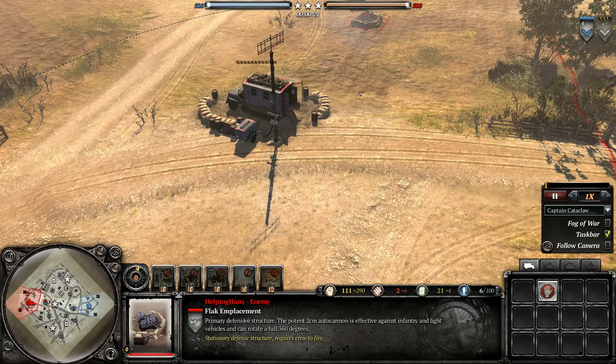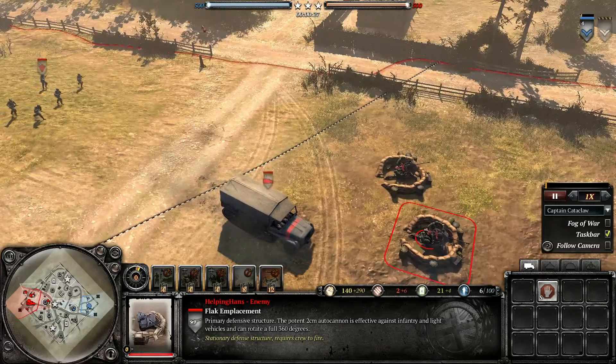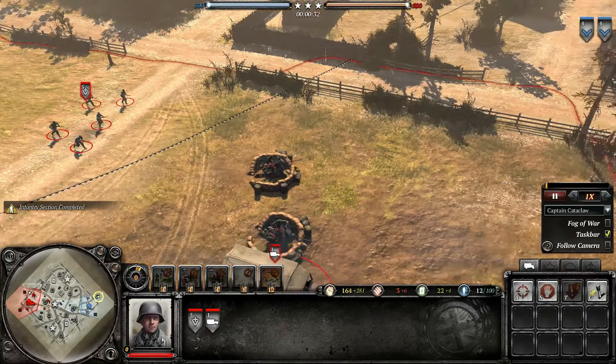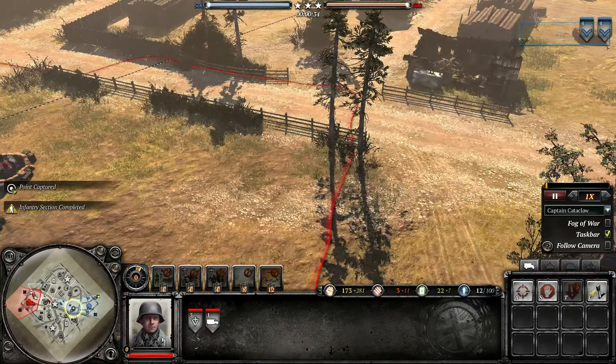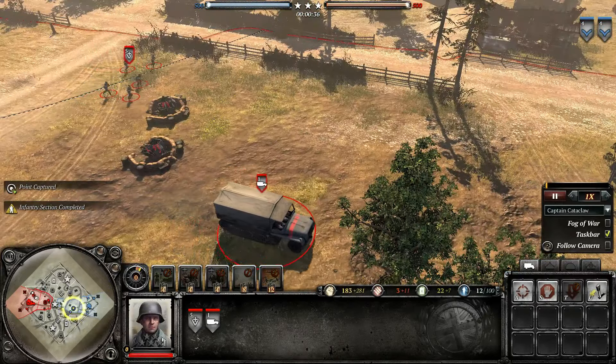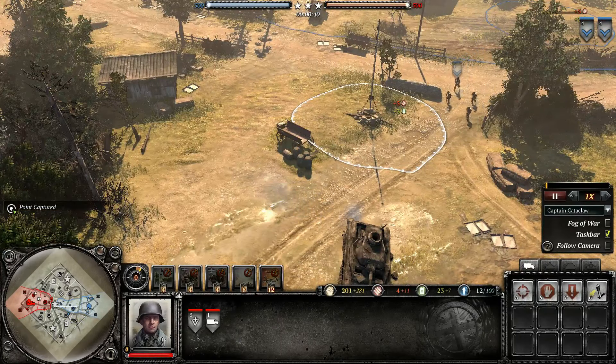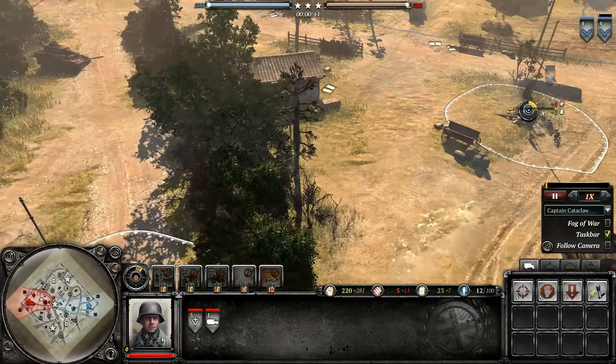Finally, two names that I can easily pronounce. The OKW player is going for a Volksgrenadier instead of a Kubel, while the British player is going for a 2-infantry section. In the beginning, it's going to be a bit of a capping war. Since this is a 1v1 — I don't cast 1v1s very often — people are going to go out and cap as much as they can.